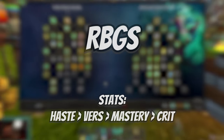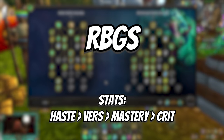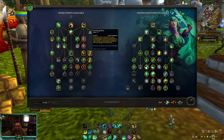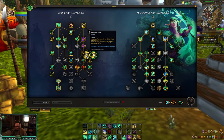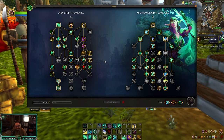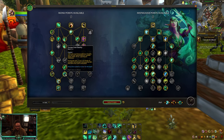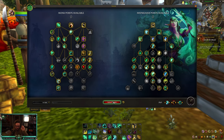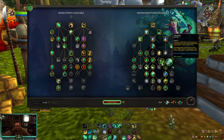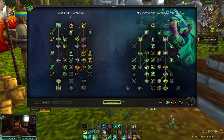Next up is RBGs, where I run Haste and Vers as well. On the left hand side nothing really changes, but I do maximize my defensives: I go for a stronger Fortifying Brew so I don't die, and I take the Expel Harm talents for as much self-healing as I can. The one talent you could probably change is swapping Grace of the Crane for Escape from Reality — I'd recommend getting that two-point talent since a lot of teams will target you as a misweaver.